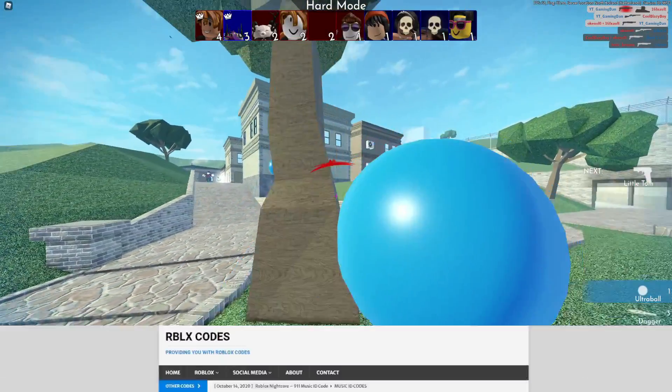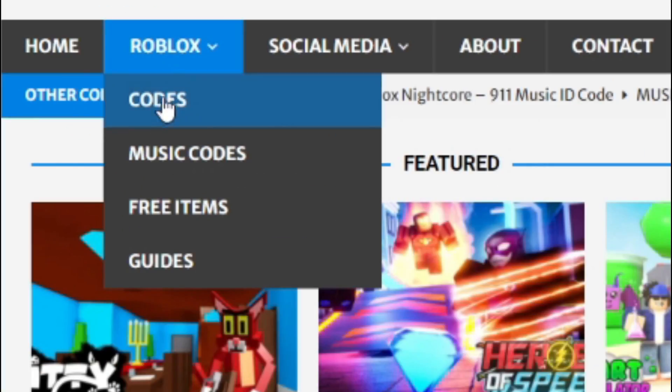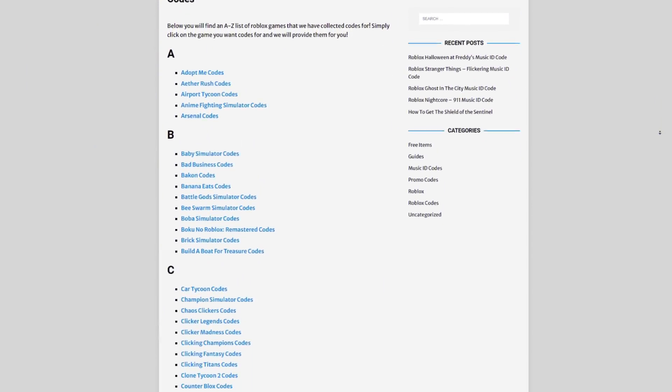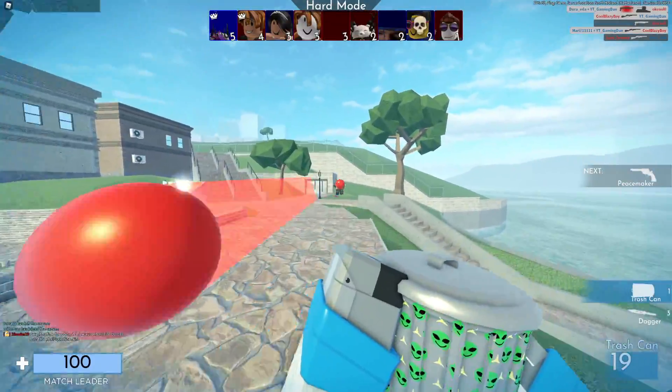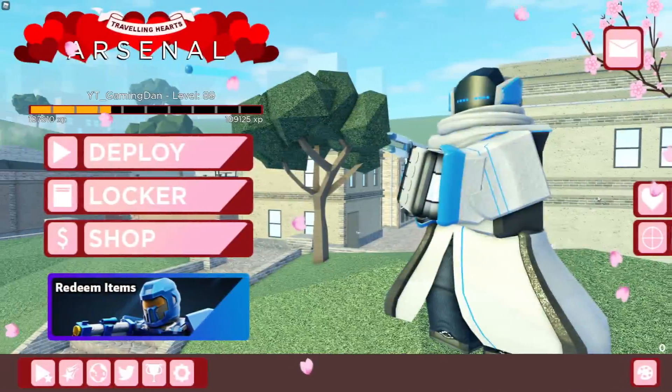But first, let me tell you guys about rblxcodes.com, which is my own Roblox code website where you can find game codes, music codes, and guides. There's tons of stuff in there that you guys have to check out. Overall we give codes for over 300 Roblox games, so if you guys need a code for a game it will be there. Anyway, let's go on into this video.